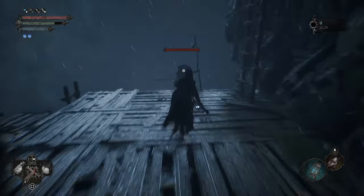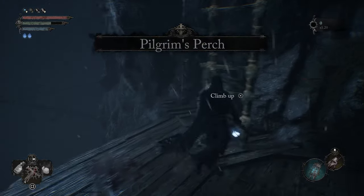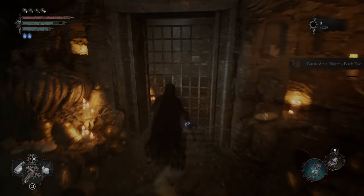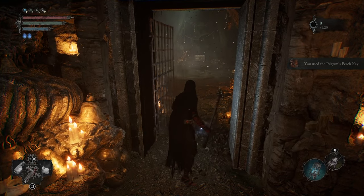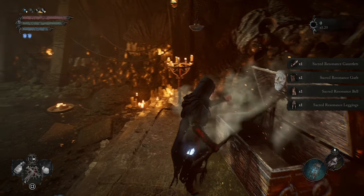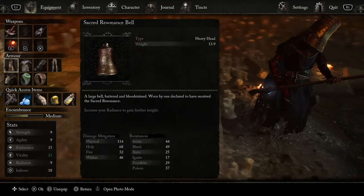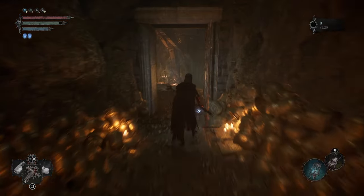Foremost, just after kicking the first Pilgrim off the Perch when you enter the area, climb the ladder to your right and enter a little cave. There will be a door here with a chest inside. Within it, you'll find the Heavy Sacred Resonance set. For those of you that have always wanted to wear a bell as a helmet, you're in luck. That's the easiest Pilgrim's Perch door to unlock.